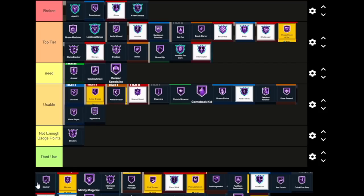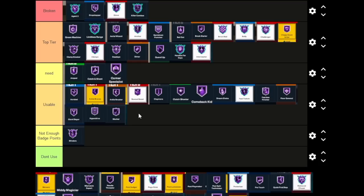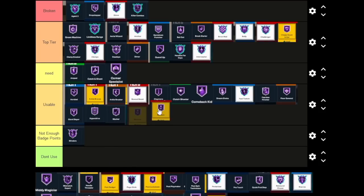Masher is Usable — it pretty much helps you make crazier stuff in the paint. If you're an oversized guard like my 6'9, you can use this and it'll be really good. The only thing is you probably can't get it much higher than Bronze, but even Bronze is gonna do the job on this badge.